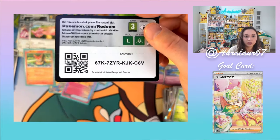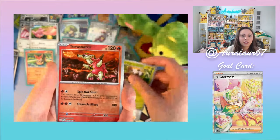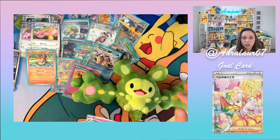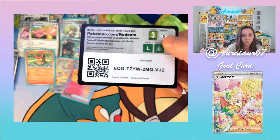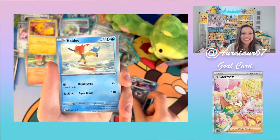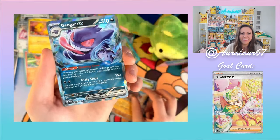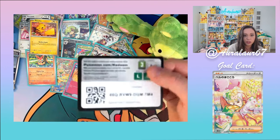Down to the last couple packs: Snom, Mudbray, Minccino, Great Tusk, Morty's Conviction, Shiftry, Turtonator, Tangela, Dunsparce. I have three Reuniclus and I'm still charging — hopefully get one in these last four packs. This booster box has given me everything I wanted. The hits have been hitting. This is like the best booster box I've opened. Final packs: Grass Energy, Beldum, Heatmor, Rolycoly, Azumarill, Cinccino, Sableye, Great Tusk, Noctowl, Croconaw, and an Iron Leaves Full Art! Dude, this box is insane. I really like the futuristic background on these cards.